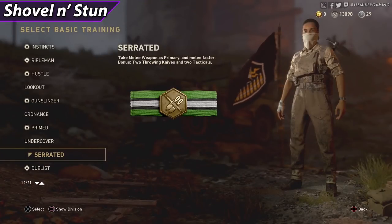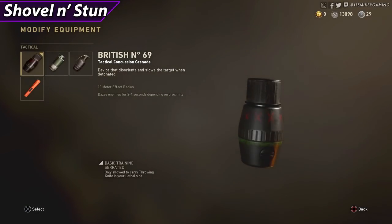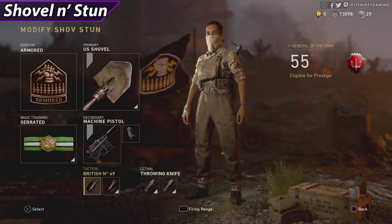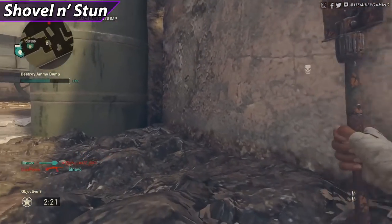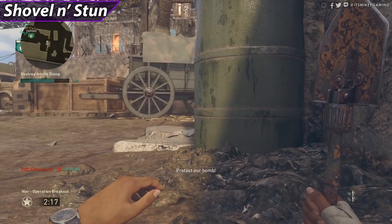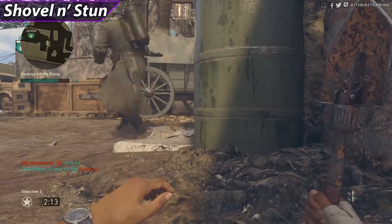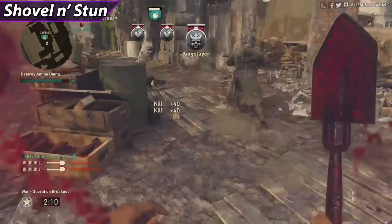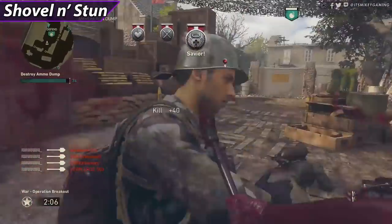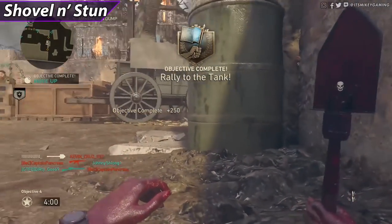Primary is the shovel because again we are using Serrated. The tactical is the British N69 stun grenade — if you see someone in the distance you can stun them. This is the close-range setup for huddling around tanks and getting inside hardpoints, while the Shovel and Run class covers the larger maps. That's pretty much it for the class setups going for your 200 kills.